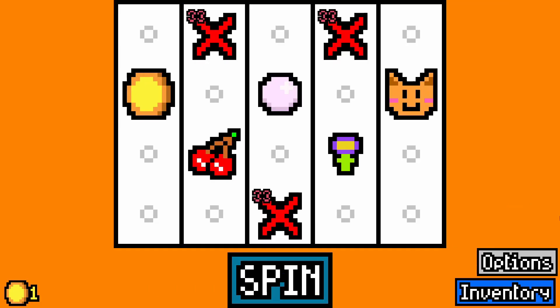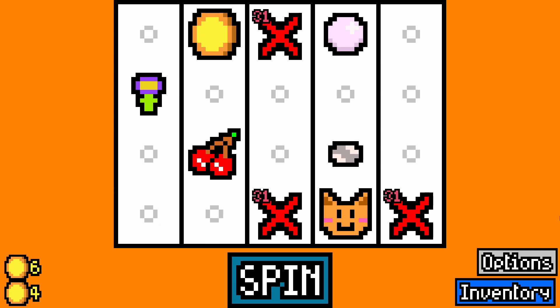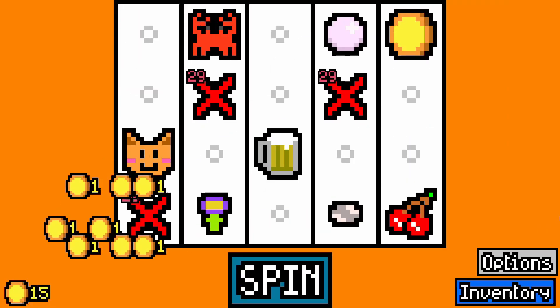We'll have one more go at this just to see where we can get to. I had a feeling this floor was going to be the tough one. Shiny pebble's fine. Crab is fine again — I know they don't massively help me but I'll take it. A beer — see if we can get a dwarf rolling in.